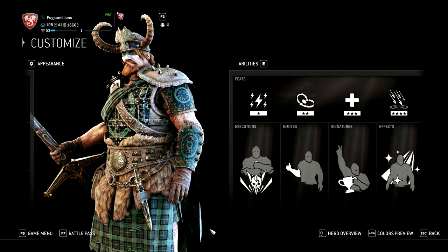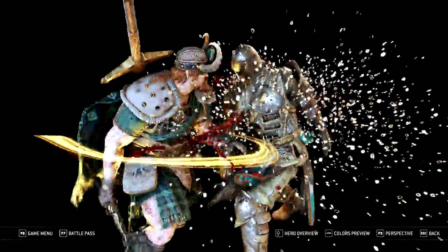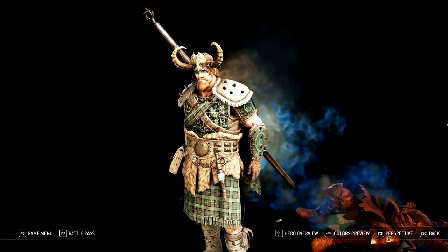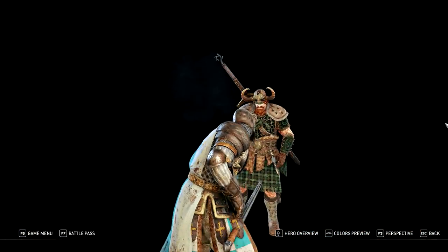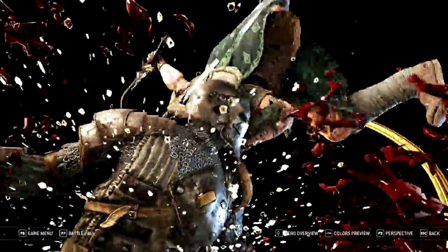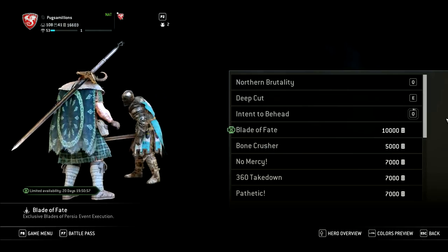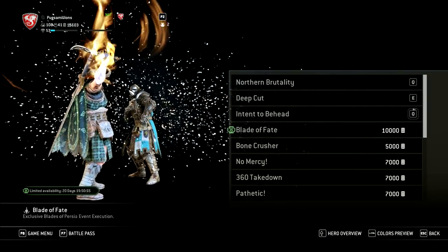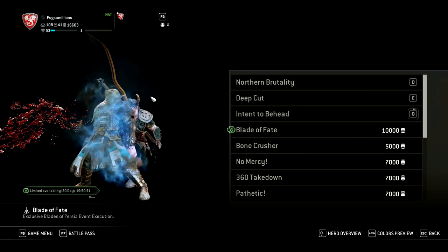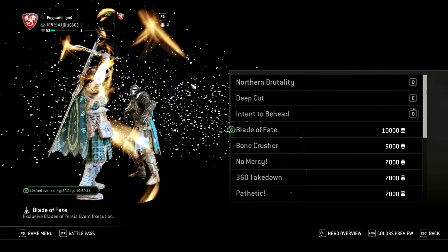We also have a new execution called Blade of Fate. Whoa, okay — interesting. Let me see it from the other view. It comes out a little bit from his chest and then he just flops over — very interesting. It's weird to see Highlander be that athletic, jumping over with a bastard sword on his back.